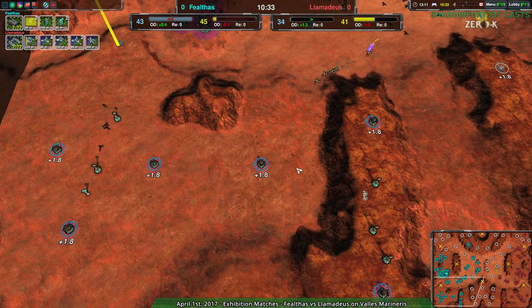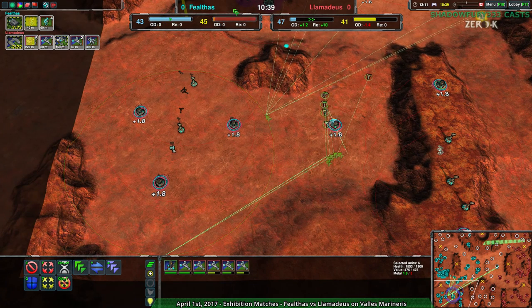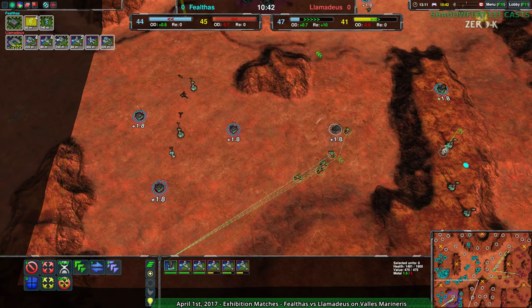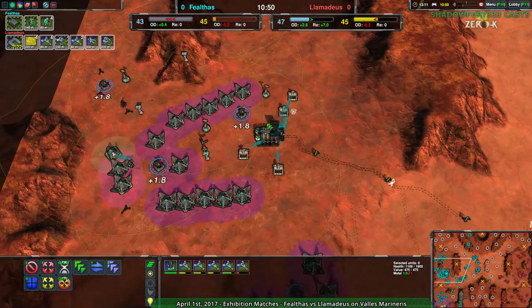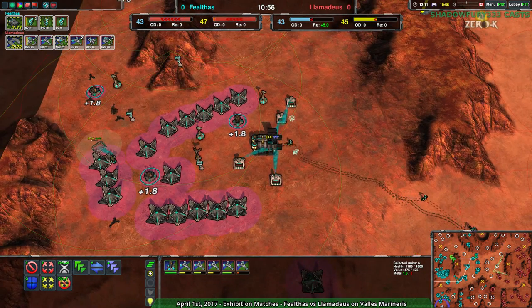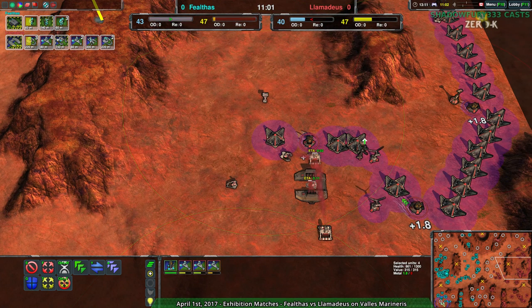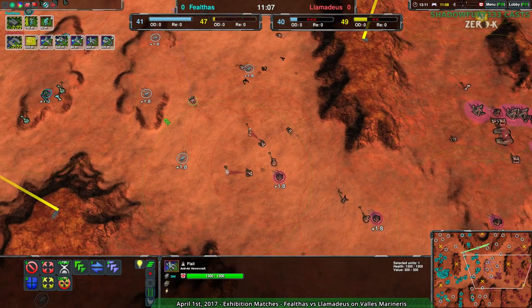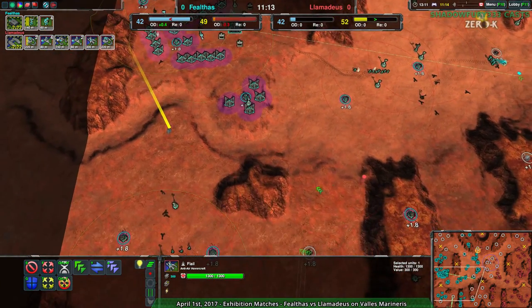This is really what it comes down to. This path here is wide open — it'll only mean the loss of one Metal Extractor, but that will briefly put the advantage back to Llamideus who is working with reclaim. Fealthas' big problem right now is production, but they've got the build power going into the factory now — they're good. They could use a bit more power but not super urgently, and they can use all the metal they have. Llamideus, on the other hand, is not producing as much, and I wanted to point out they were actually building up some Flails — which is not that useful. That's a bit of a bad read, since Fealthas has not switched over to any Air Factory.